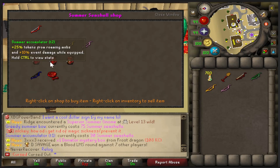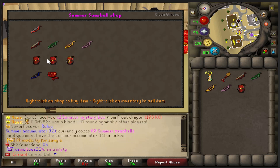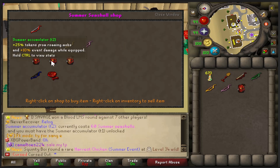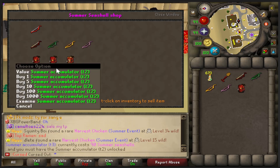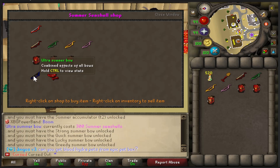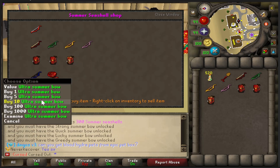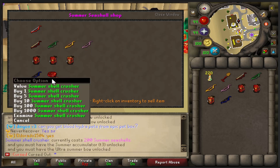There are also accumulators, each with increased special effects: plus 10% tokens and 5% damage; plus 25% tokens and 10% damage; and plus 35% tokens and 15% damage. We'll buy all three of those. And then there's the Ultra Summer Bow, which combines all of the bows' effects — so if you complete the full set, you're getting so many tokens with such fast TPS. It's kind of crazy.